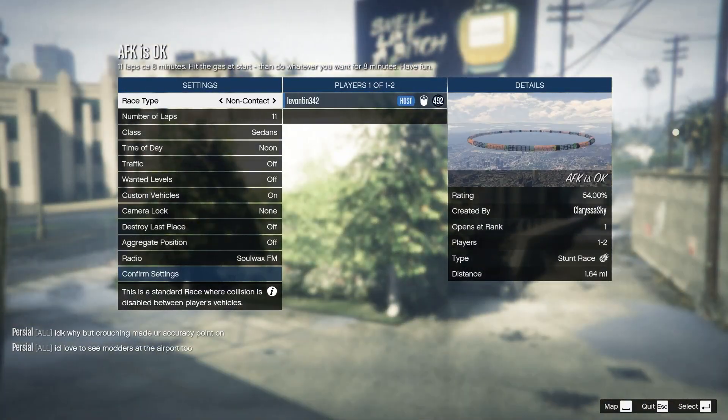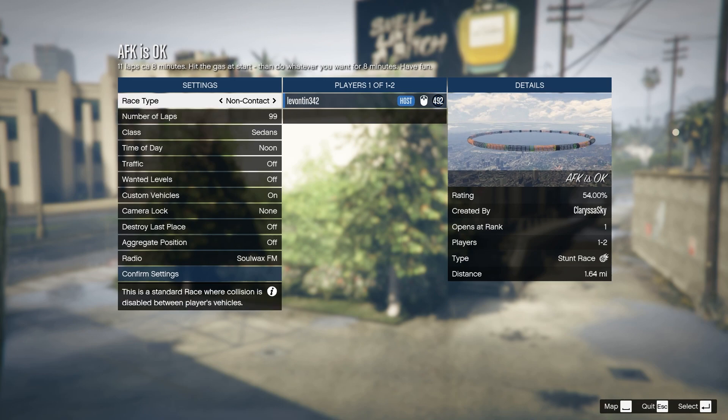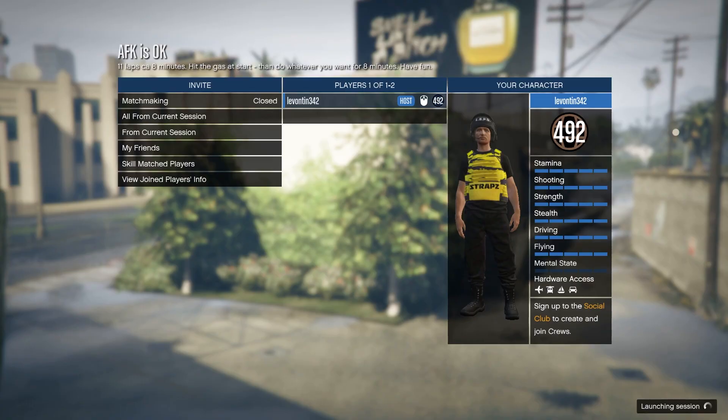Once you're at the loading area, you can select how many laps you want to do. The most you can select is 99 laps. Go ahead and leave everything else the same, press Confirm Settings, and then start it up.